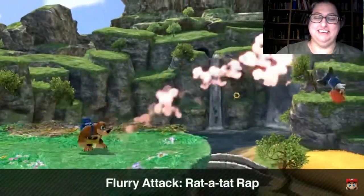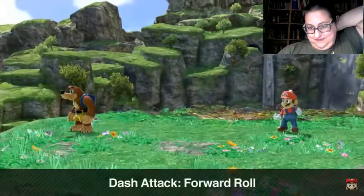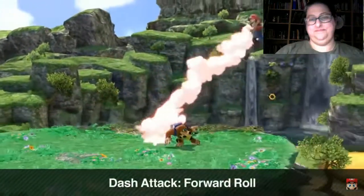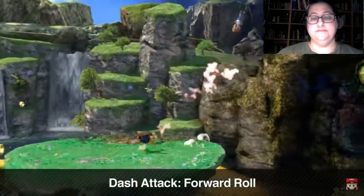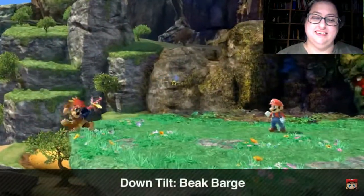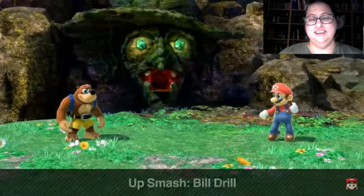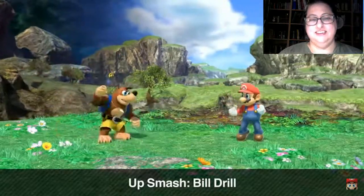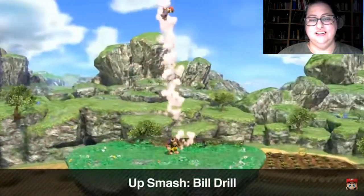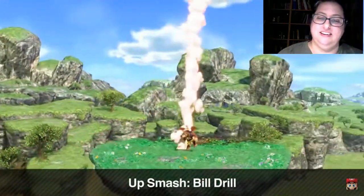That big smile the whole time. Their dash attack is a forward roll, which is something Donkey Kong uses as well — it's a pretty useful move. Their down tilt is Beat Bar. Their up smash is Bill Drill. It looks a bit different from the original games, but the animation reflects the fact that it's a consecutive attack.